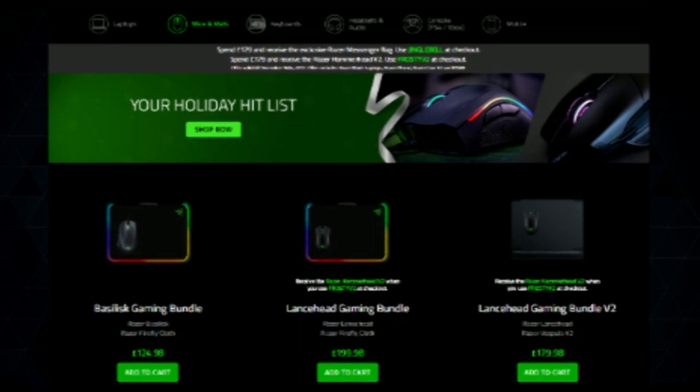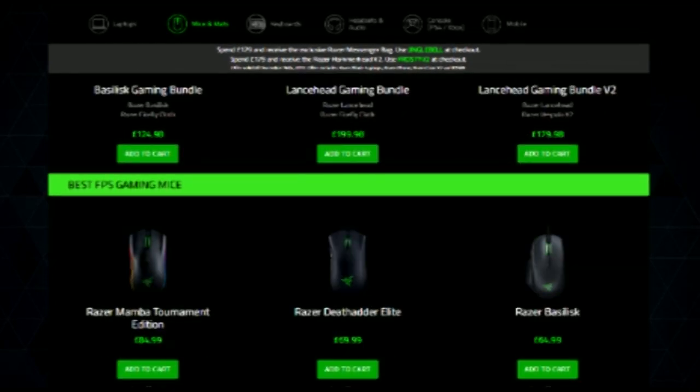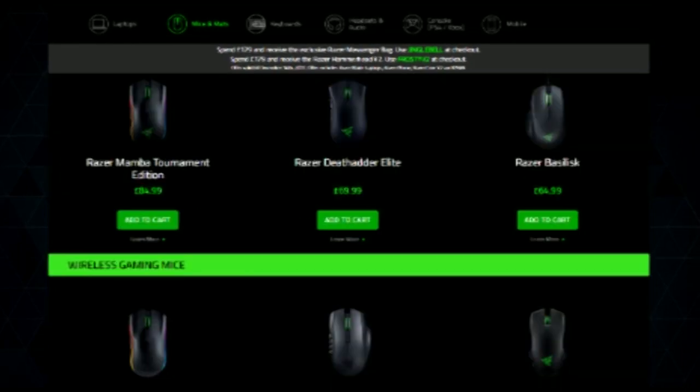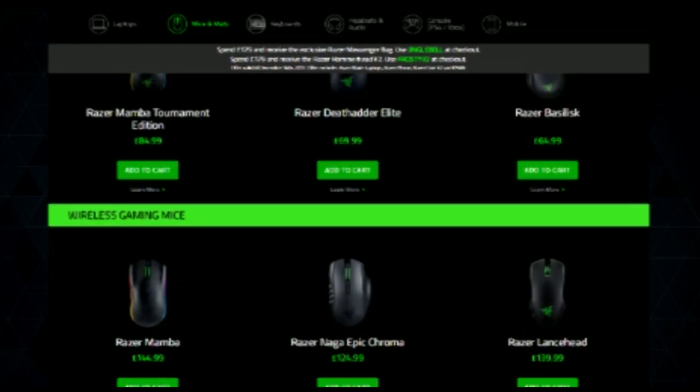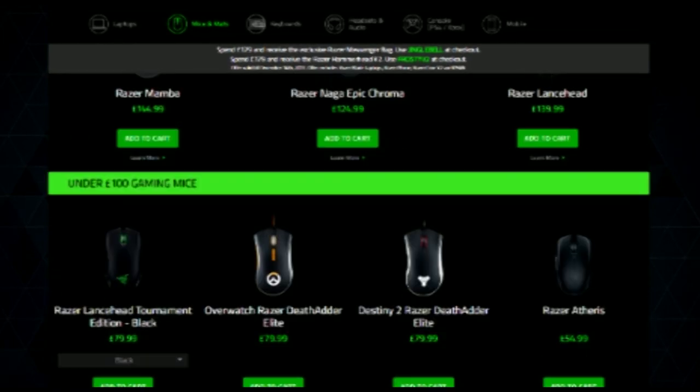Make sure you head over to RazorZone.com for some great Razor products. At the moment they've got some promotions for Christmas — these do run out on the 14th of December. If you spend £129, you will receive a Razor Messenger bag by using the code Jingle Bell at the checkout. If you spend £179, you can receive some Razor Hammerhead 2 earphones with the code Frosty V2 at the checkout.